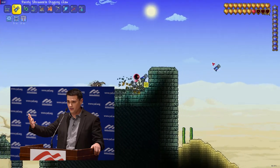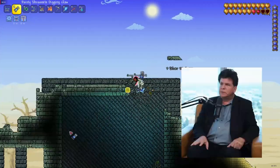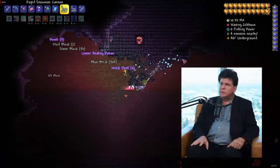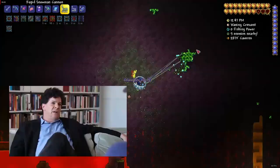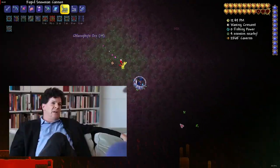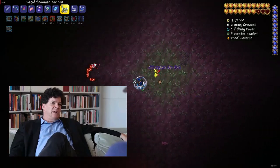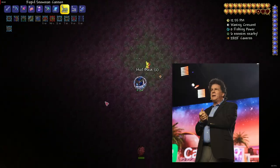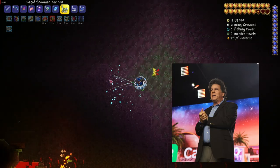What about blast-resistant blocks, like the dungeon — are the Shrewmite Digging Claws still the best? No, the Drill Containment Unit is the ideal tool for that situation. It vastly outperforms any standard pickaxe. When clearing out large areas, you will need to swap to the drill mount to clear out blocks of blast-resistant ore like cobalt or chlorophyte. You will also need the mount if there are some background walls left over that the rockets didn't hit.